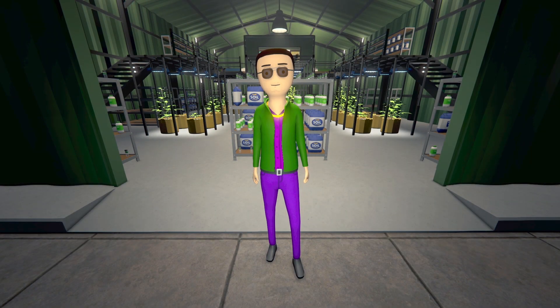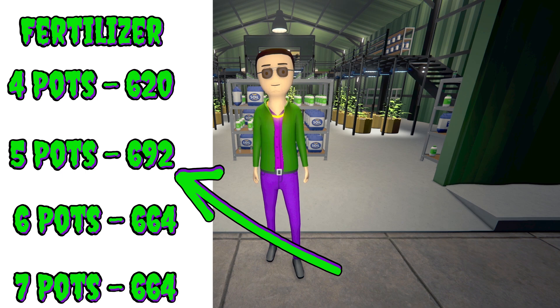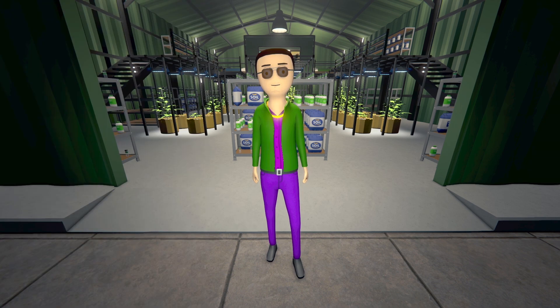Yet another experiment in the books, ladies and gentlemen, and I'm actually kind of surprised at the results of this one. I was pretty much convinced that the six air pot setup would be the winner. However, it turns out that by adding fertilizer into the mix, that one extra duty assigned to the botanist makes the six pot setup no longer the most effective. Our winner this time around is actually the five pot setup, which produced a total of 692 high-quality buds. So if you're looking to produce the most high-quality buds, you are going to use five air pots with fertilizer, and that's it. Surprising results, but there you have it, ladies and gentlemen.